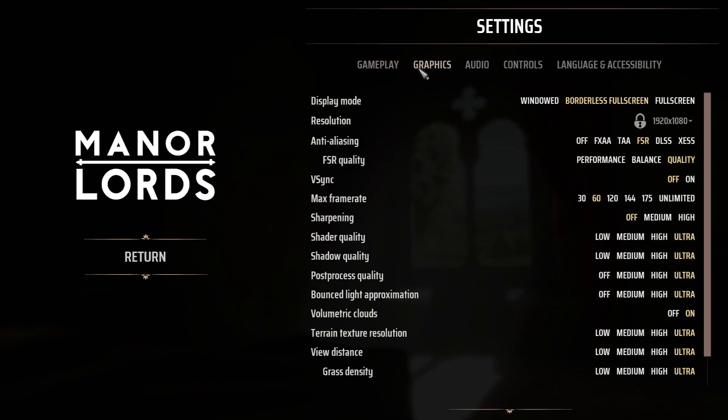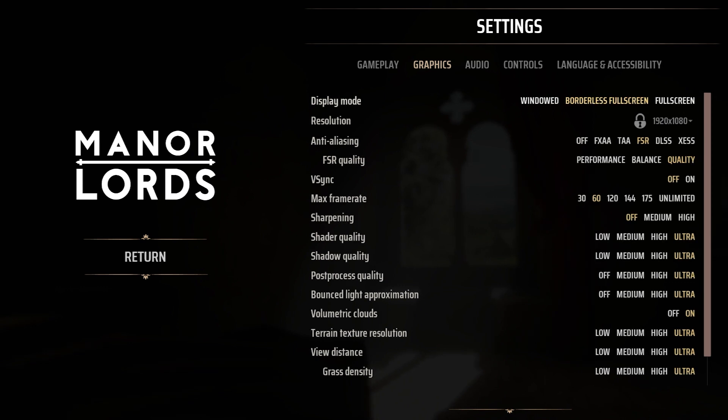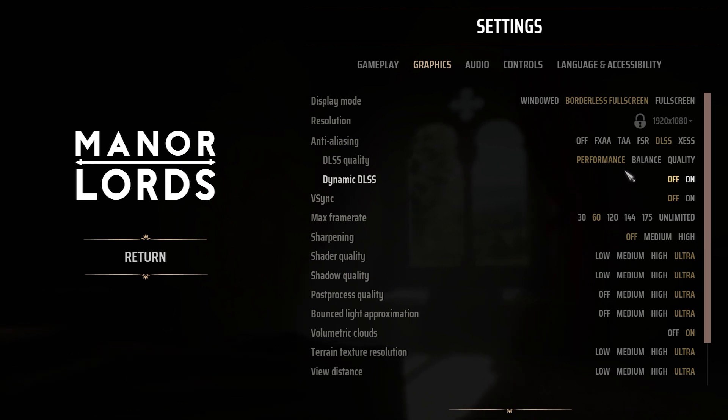Then we have the graphics — this is where it's going to get interesting depending on your setup and your level of computer. I've put everything back to default for this. Personally, I like borderless windows so I'm in full screen but can tab across to another monitor. The DLSS is going to be my personal choice, and I would go more based on performance. If you are experiencing lag, delay, or it's not running as smoothly, then obviously change the settings to basic.